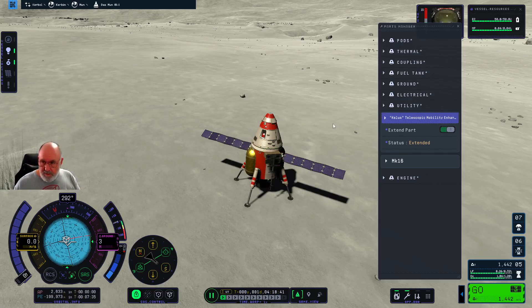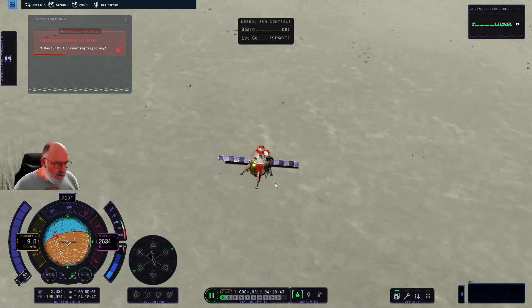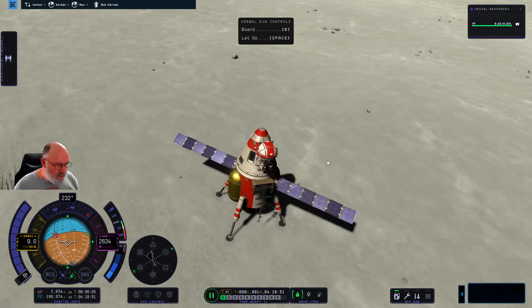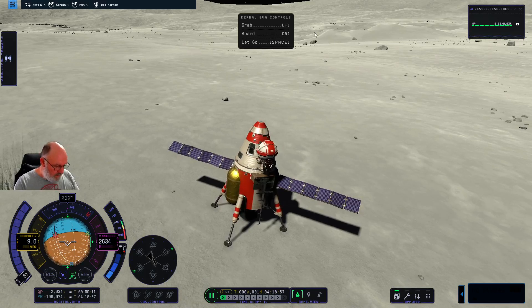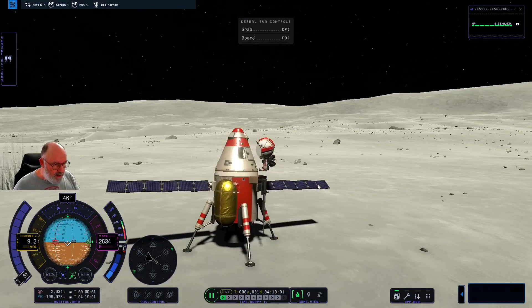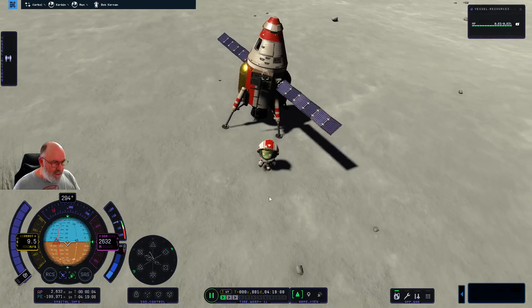We'll just continue on and go back home again. I'll send Bob out — so I'm going to do an EVA. Bob will then stand and we control Bob. So Bob is now the one we control. The thing is just rocking around on the actual legs. I can use WASD keys to manoeuvre. Let go with the space bar, board with F — if we let go with space he's now standing on the edge. I'll move back a little bit and then onto the moon surface. First steps for Kerbans and we're on the surface.